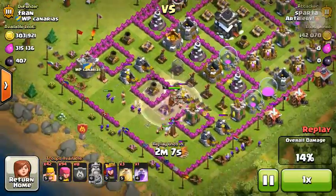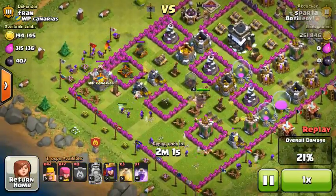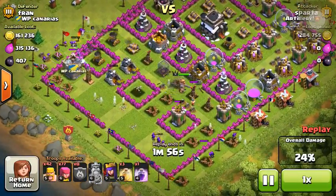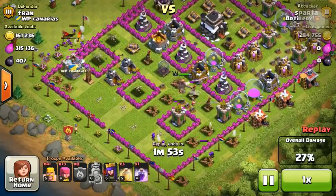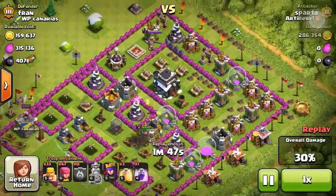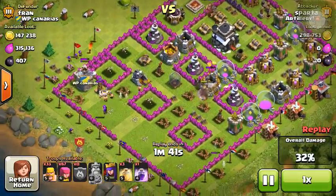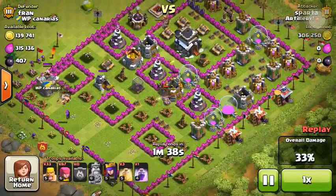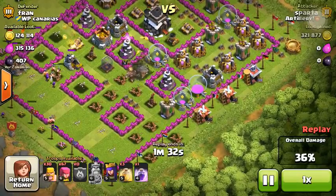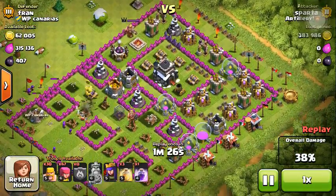Let that play through. We have most of the other Elixir up here in the top. We already raged up the Barb King — this base was actually terrible; he had all of his air defenses right in a row. So we're going to move up here soon and start doing the Elixir, finish it up down here, and then start getting the Elixir from up top.